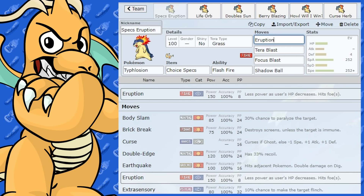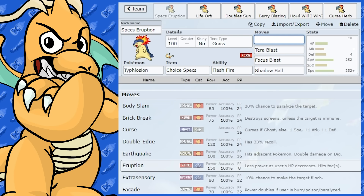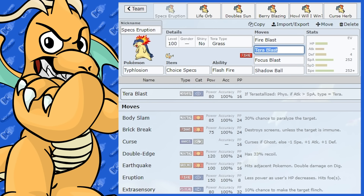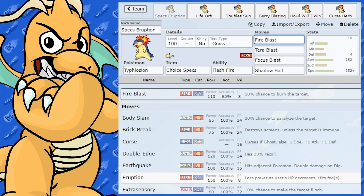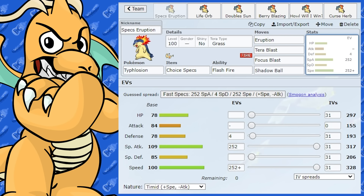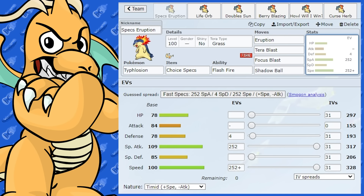If you're worried about having Eruption as your only Fire-type move, you could give it Fire Blast as well. You'd have a little bit of damage difference — Fire Blast is at 110 and Eruption is at 150, so there is a very big difference there. That's the Choice Specs set — you'll probably see that the most. Back in the day Typhlosion hasn't been in the main series games for a while, and we don't count Brilliant Diamond and Shining Pearl.